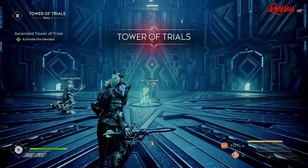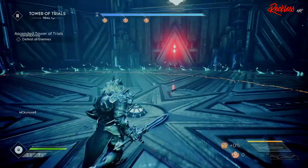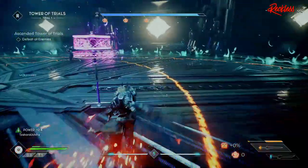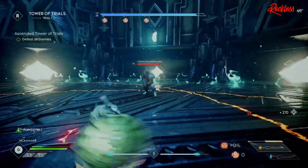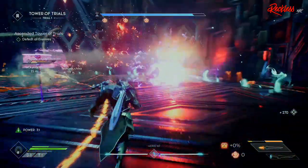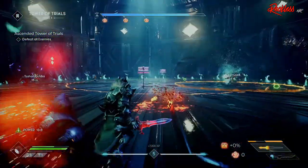This means you can fill out all of your bonuses and you don't have to worry about specifically picking which ones to choose. As for the powers, it looks like you will have to choose one or the other and will not be able to choose both at the same time, but you will be able to toggle between them once you unlock them. Next, let's talk about the Tower of Trials and the Ascended Tower of Trials.